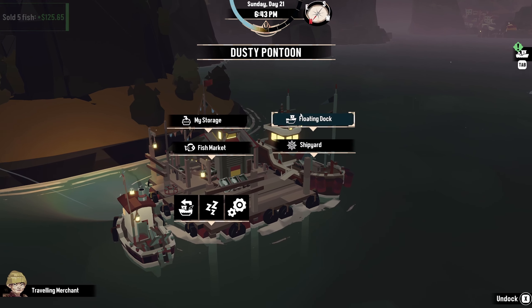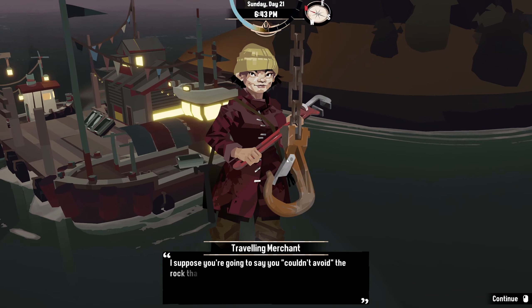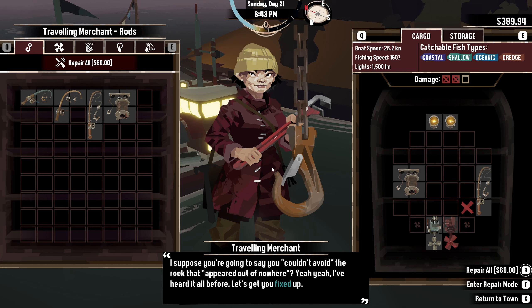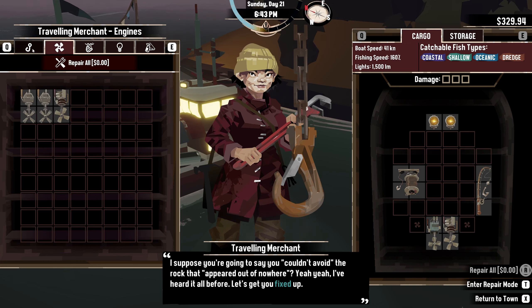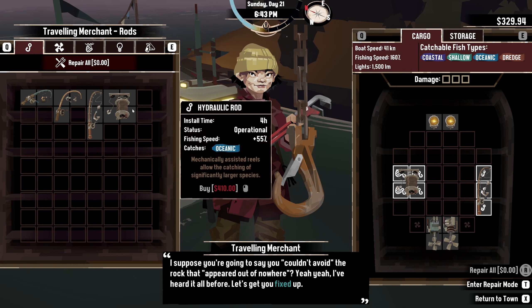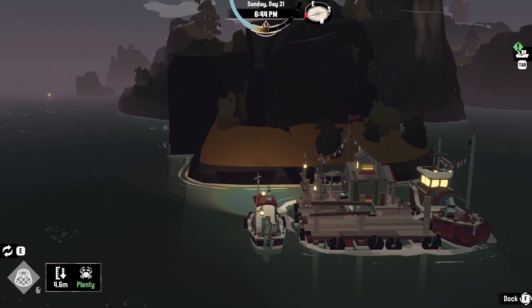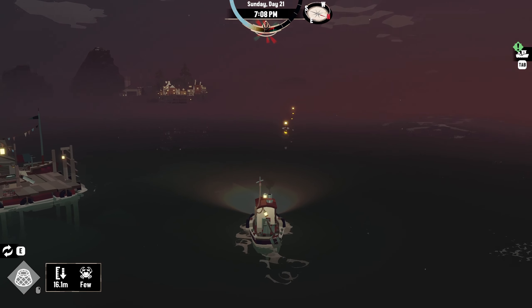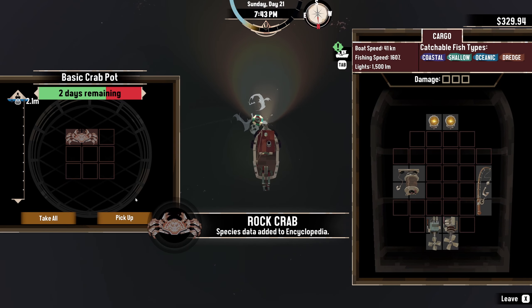Let's see how much the ship fix costs. Not this, sorry. $60 I guess. Do you have anything new? I already bought that. Hmm. Just thought I should look. Let's go look at the fish pot real quick — might as well see if we can get something out of that. Nice, take all.